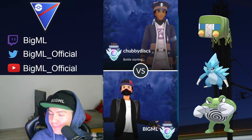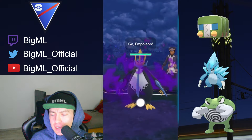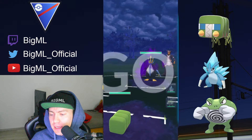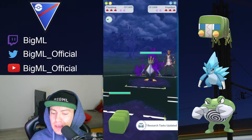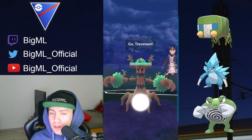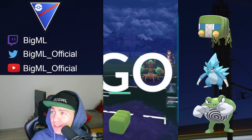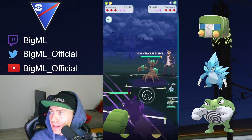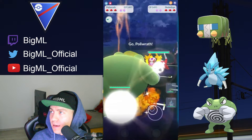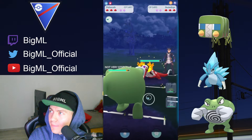Against Sableye, I usually stay in. If they build up to Return you can definitely shield, but I often make the ballsy call and no-shield. Against Trevenant, you're going to see how I play it — it's a decent matchup. This is pretty good for my Poliwrath because it's not going to see the Trevenant in the back.